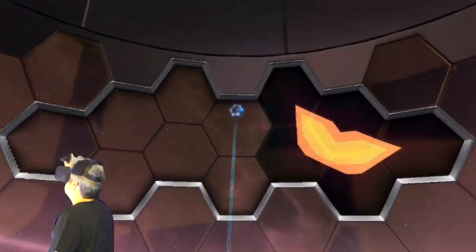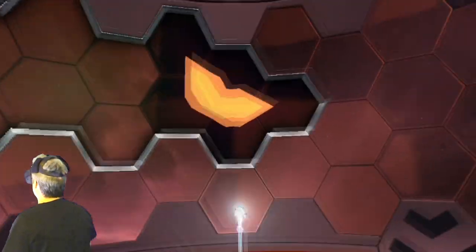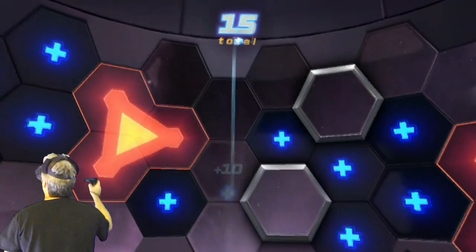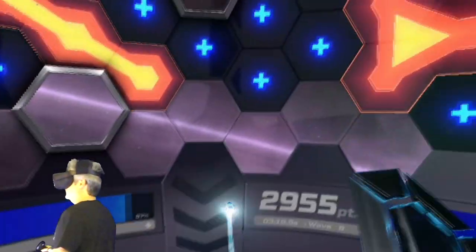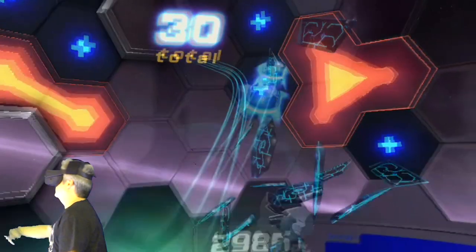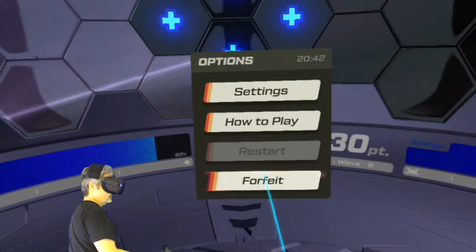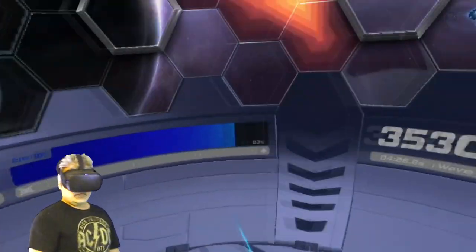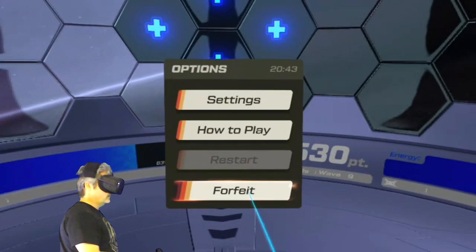You hear the little heartbeat-type sound right now? That's telling me my energy level has drained. Now it's back up and I can continue playing. But if my energy were to drop all the way, then of course the game's over. I can hit the little touch controller joystick and the menu pops up, and then I can go over here and click Forfeit to exit the game.